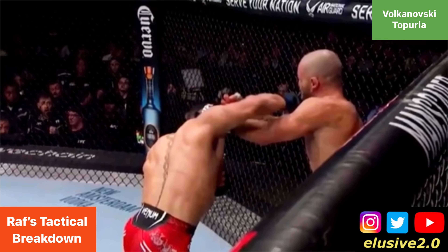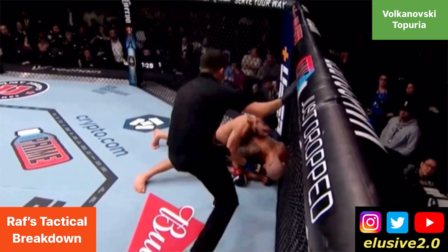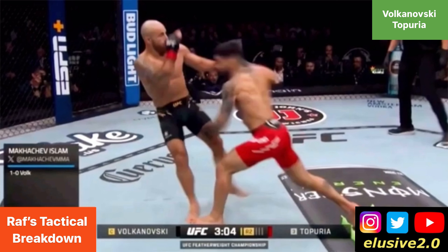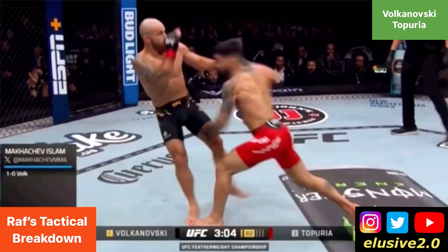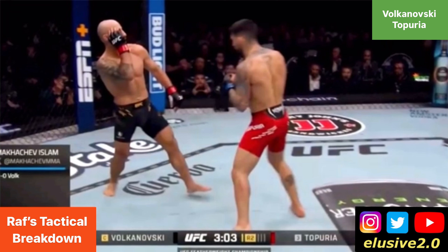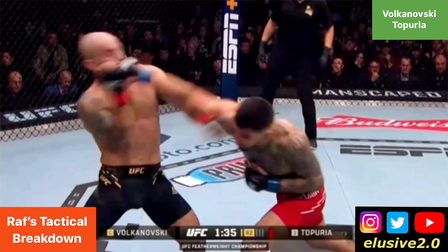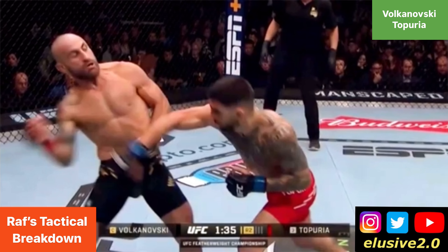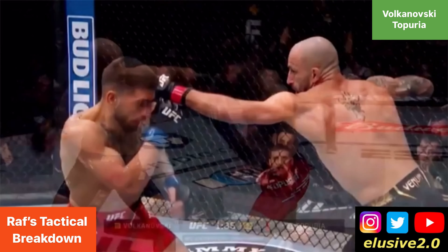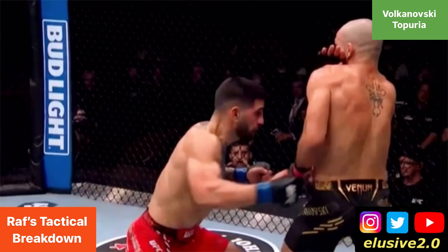Topuria doesn't quite connect cleanly with that right hand initially, but shortly afterwards he frames on the head of Volkanovski to keep him in a fixed position and blindside him to the follow-up right hand. Volkanovski is framing on the side of Topuria's head while Topuria takes his head off the centre line and throws that right hand to evade any counter — and he lands flush. That drops Volkanovski, and the referee intervenes after a very short stint of ground and pound.